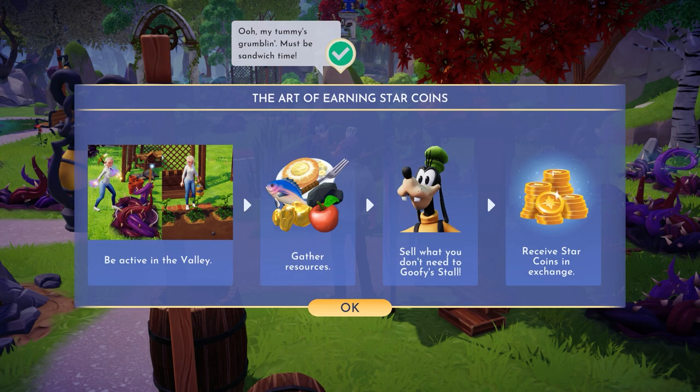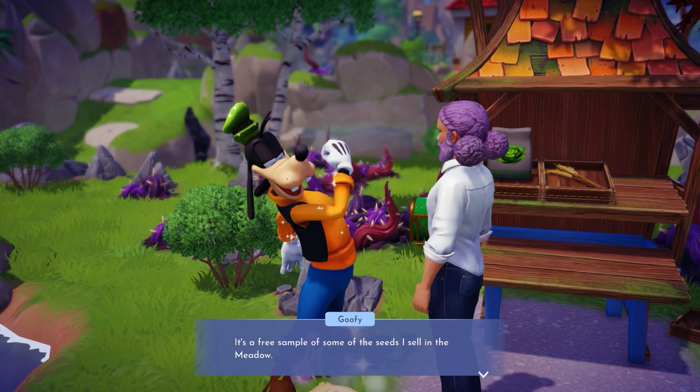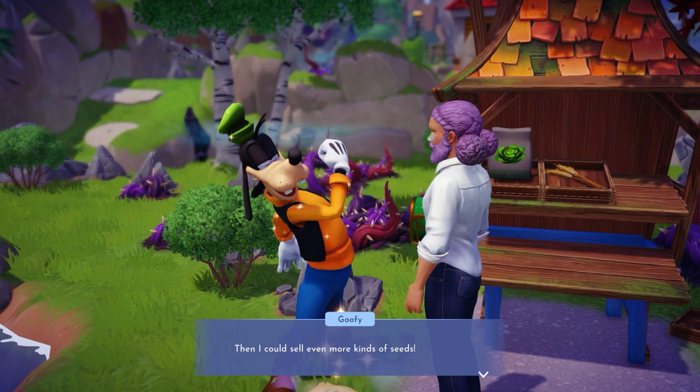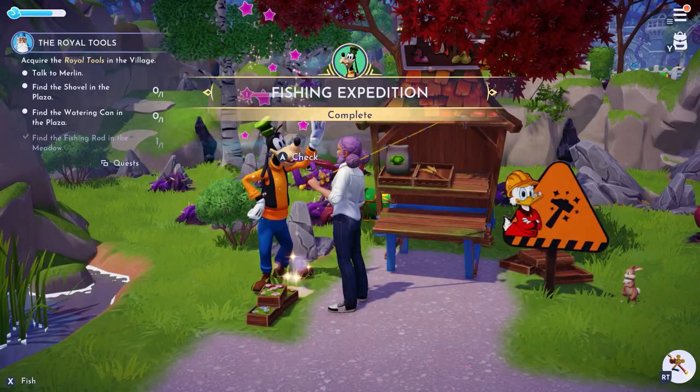As thanks, Goofy will reward you with some free samples of various seeds. He'll also mention that you could be an investor with his stall — and there it is. What do I look like, Goofy? Some sort of sap who's just gonna pour money into your failing small business? You think you made a new fishing buddy, and then they try to draft you into their Ponzi scheme. Unbelievable. After all this, you'll have Goofy unlocked, and you can increase his friendship level to earn additional rewards.